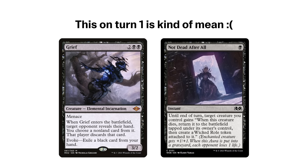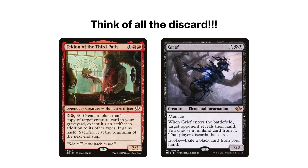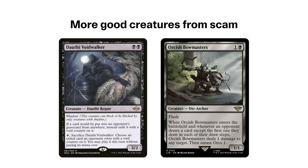What about the other part of the scam? Given that our deck can create persistent copies of creatures, ETBs are especially powerful. We can evoke a Grief to rip apart one opponent's hand, then activate a card like Feldon to create another copy to Thoughtseize another player, and keep the 3/2 each turn. It happens that Grief and Fury both give us strong axes of control, as Grief attacks combo decks especially well, while Fury is the best way to control the board and be an incredibly powerful attacker. We can also copy creatures like Dauthi Voidwalker to cast more spells that get exiled with void counters, or Orcish Bowmasters to double punish a draw or grow an army.